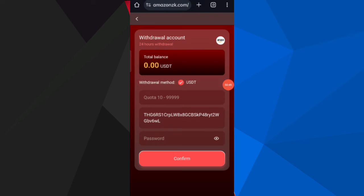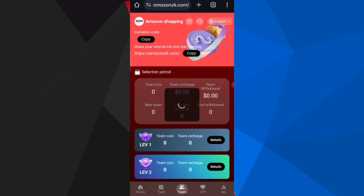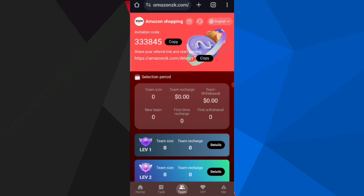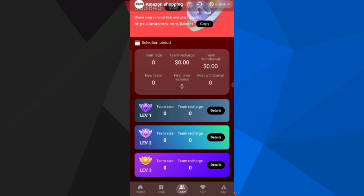Now I will tell you how to refer the website to your friends. If you share your link with friends, you can get commission: Level one gives 10 percent commission, level two gives 5 percent commission, and level three gives 1 percent commission. You can also see all details about your team, like team size and team earnings.